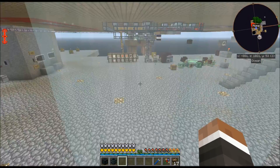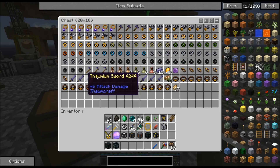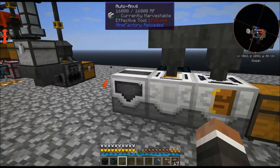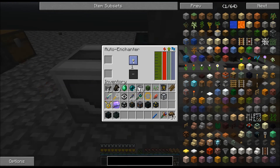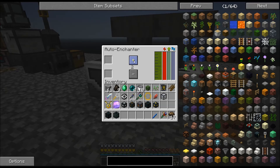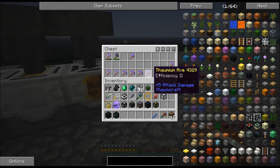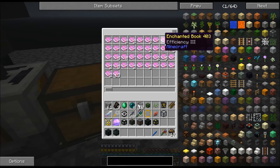I ended up going through and grabbing quite a large chunk of the Thaumium tools I had - axes, pickaxes - and throwing them in over here. How I eventually got my efficiency one was by running it through the Anno Enchanter at level one. Thaumium is very enchantable, and even at the level two setting I was getting efficiency two. So I'll throw it back up to 30 where it was supposed to be. As you can see I've got a lot of them in here. I got a few more books, lots of little level one stuff.